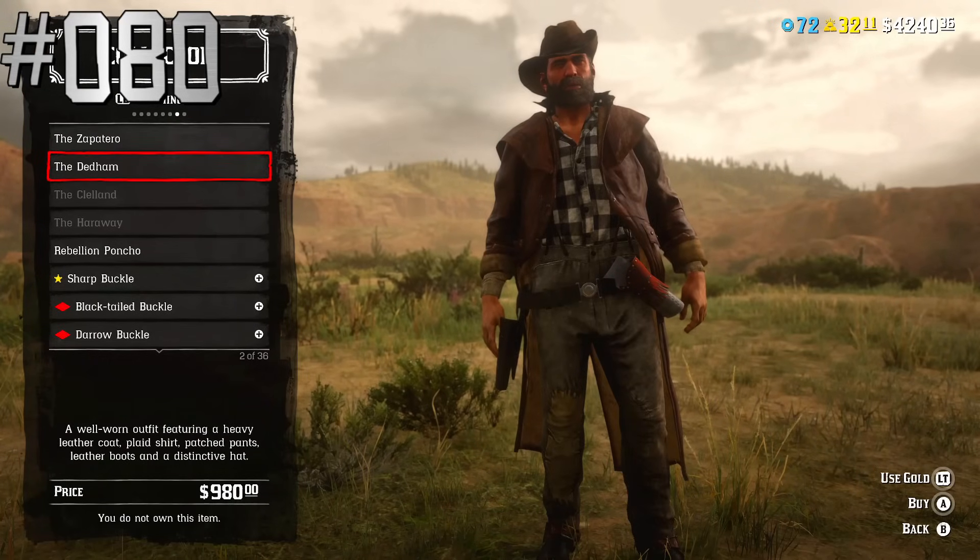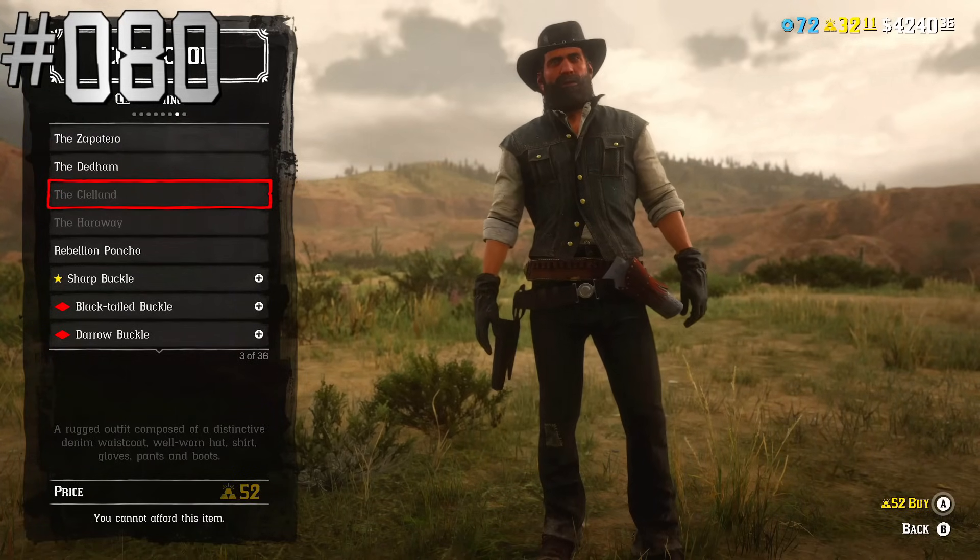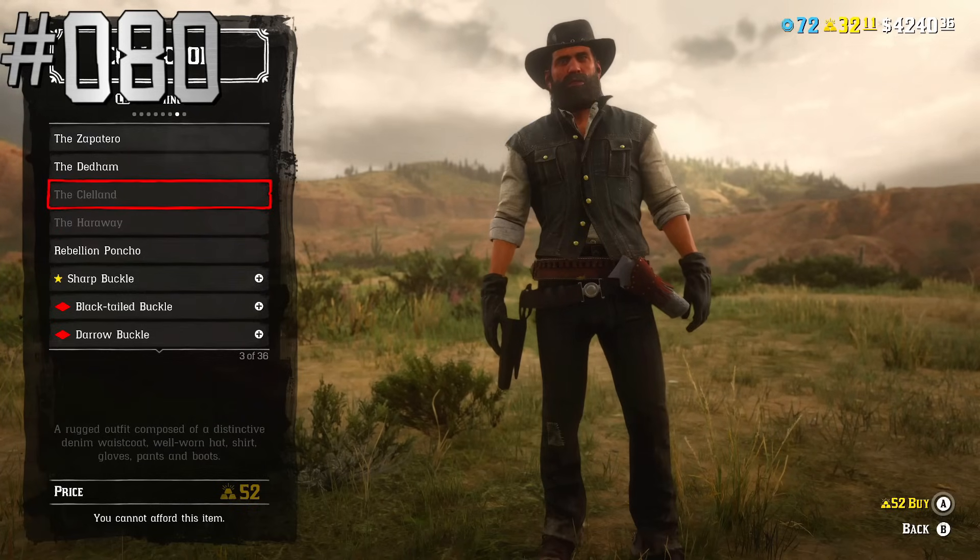Four story characters' outfits can be purchased from Madam Nazar for a lot of money or gold — these outfits are from old Outlaw Passes.